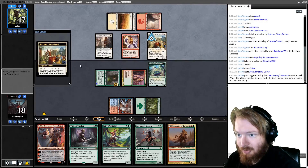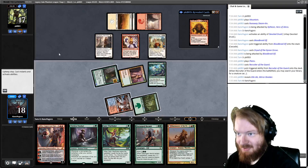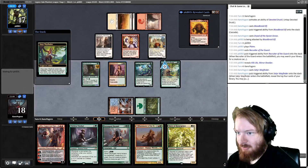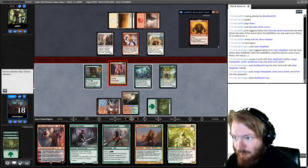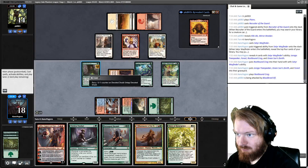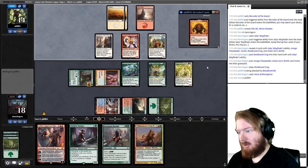Opponent plays a Recruiter of the Guard, finding Kikijiki Mirror Breaker. So if they play Mountain, Restoration Angel, Mountain, Kiki, we're probably going to die. We get a Voice of Resurgence. I think the only thing we can do here is try and Satyr Wayfinder for a land — we could play Tracker but we really desperately need lands. We get a Rootbound Crag, play it, and attack for three. No blocks — take our opponent to 14. We'll play Voice of Resurgence and pass the turn.